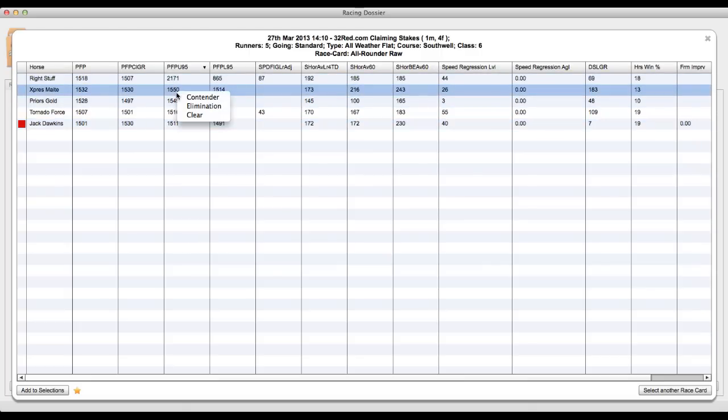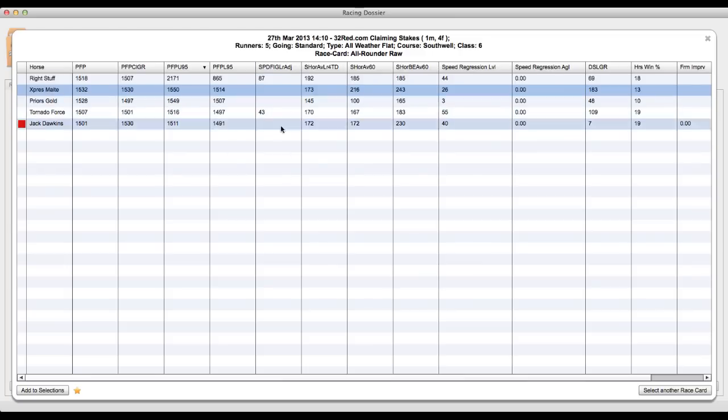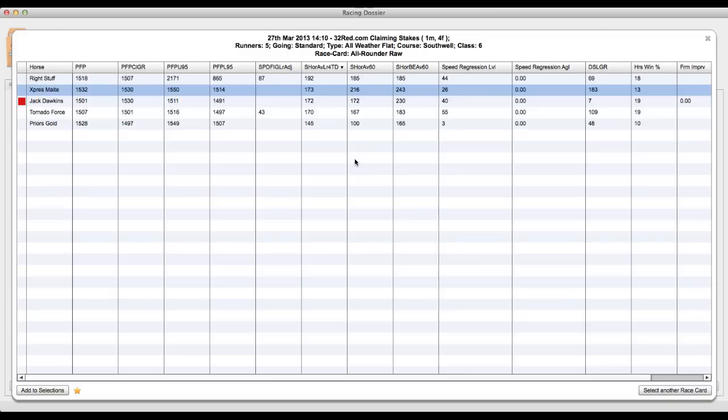We've already got one non-contender and we're starting to understand the race. Right Stuff we have some concern about. Express Mate is looking very strong. Prior's Gold has a concern about its last good race being in such a low class, and Tornado Force is looking pretty middle of the road. We haven't got enough figures in the speed figure adjusted column for this race, so I'm going to ignore that. But here's a very interesting one — the average speed figure the horses have achieved over the last four races, with a time decay applied so that longer-ago races are less important.